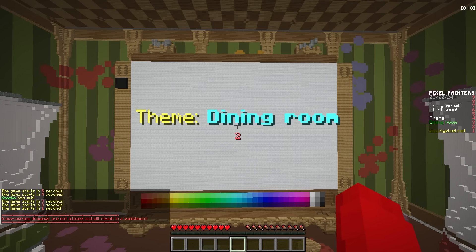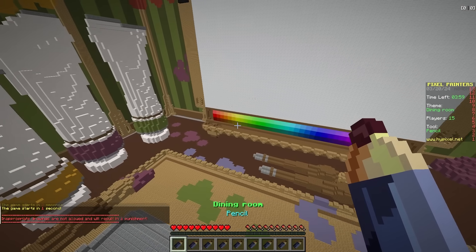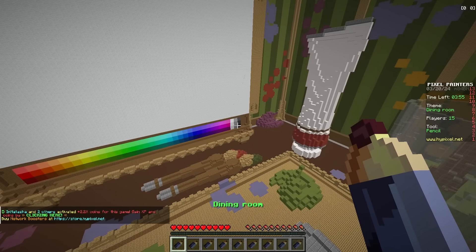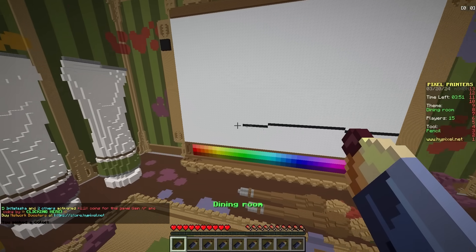Today we're playing Pixel Painters in Minecraft where we all must draw the theme, and our first one is dining room. You guys better hope you win against me here. I'm not really sure how to play this at all - I guess we could choose the floor color. I'm gonna draw a line for the floor. You guys know how a dining room looks like, right?